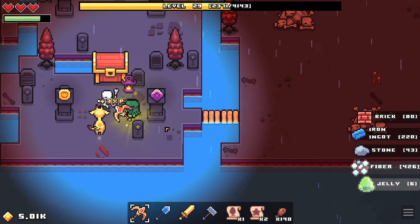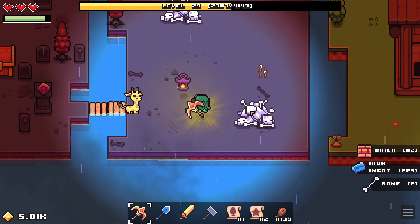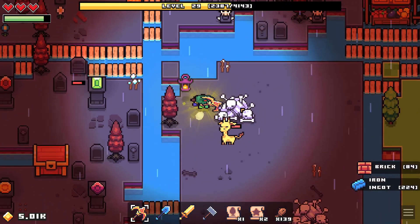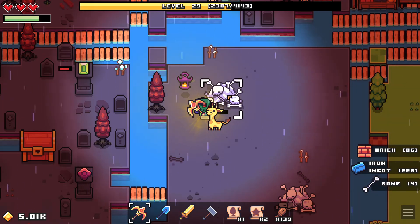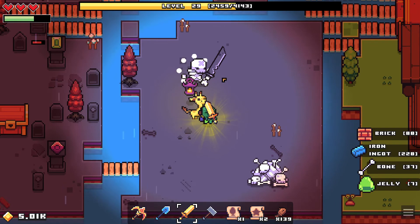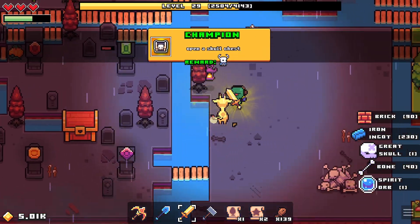The second thing: I opened up another island just to see what was going on and I got these bone piles. Let's see what happens when I attack these — oh man, they got some help. I'm getting bones from it; you can see my bones going up on the bottom left. There's a skull chest — got a spirit orb.